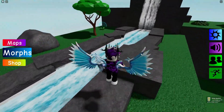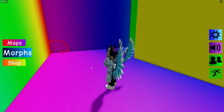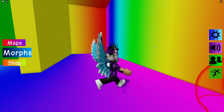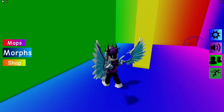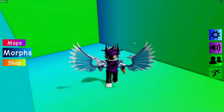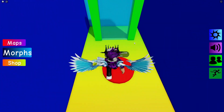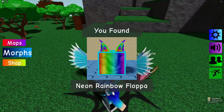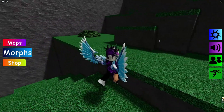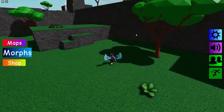Next is what I think is a maze area. We go through here and we have the Neon Rainbow Flopper — quite a cool one.